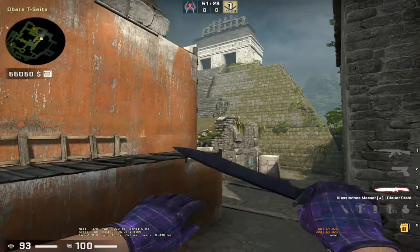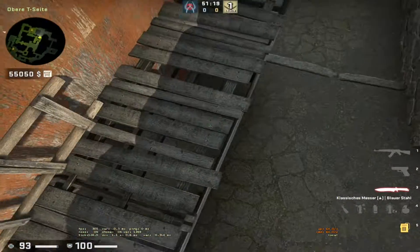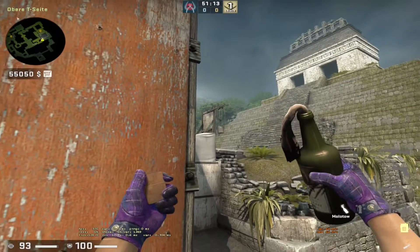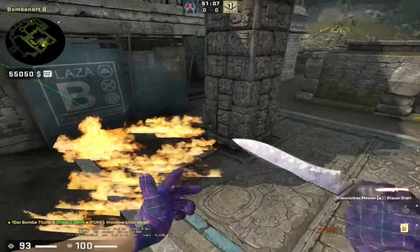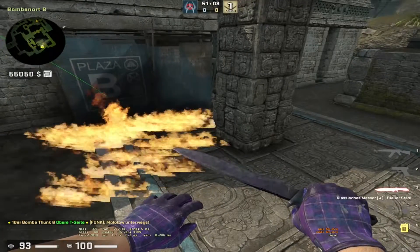Hello guys, welcome to an after-plant molotov on B site, which is really nice — I found this myself. You basically have to go to this point right here, aim at this bar, and throw the molly. It's going to bounce off in a really weird way and it's going to deny the defuse at the compass plant, which is kind of the default plant.